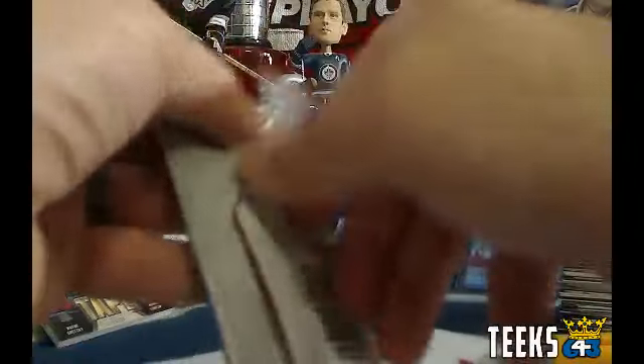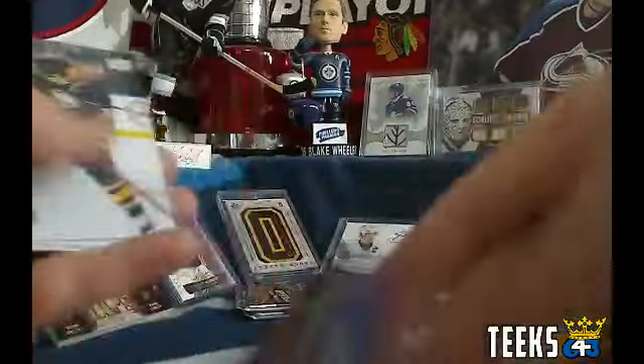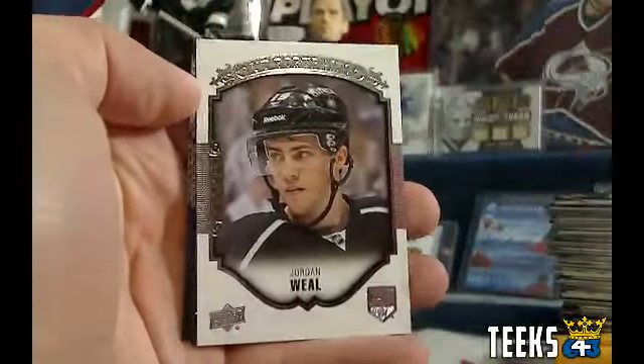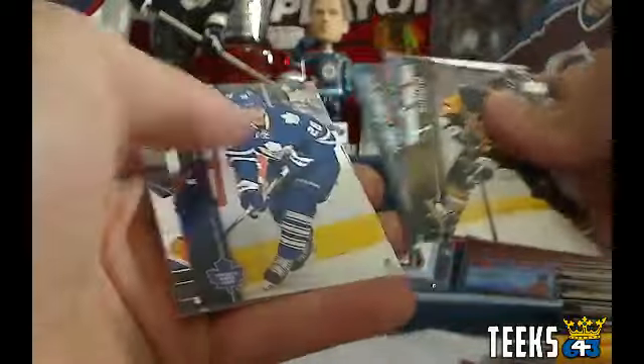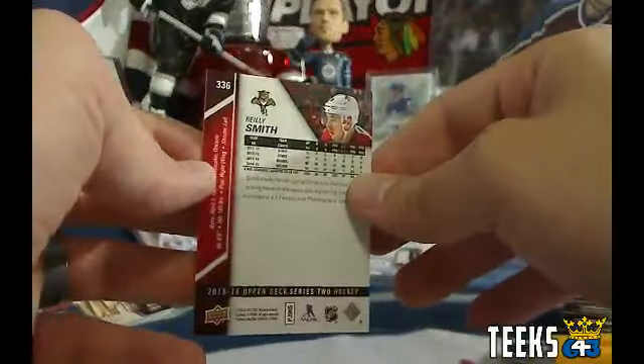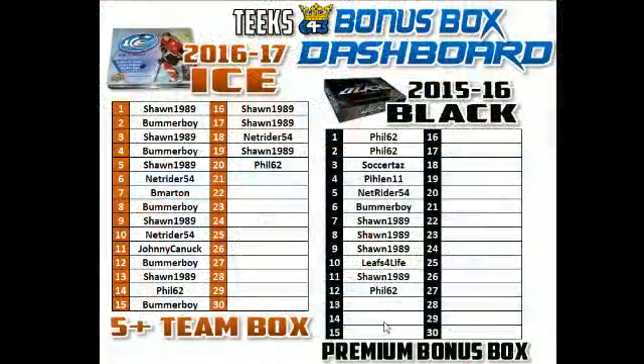Three packs to go. Got an O Captain My Captain for the Winnipeg Jets — Flyer Honey, canvas card. Got a Wheel Nice rookie — Jordan Weal for the LA Kings and Net Rider. And the last pack — so the last card standing is going to get a free spot in a box of Upper Deck Black. First of all, we've got a Young Guns of Adam Pelech for the New York Islanders and Cizeo — congratulations, Jamie. And the last card standing is the Florida Panthers and Phil 62 — congratulations, Phil. You've got your second free spot in Black tonight, courtesy of the last card standing bonus.